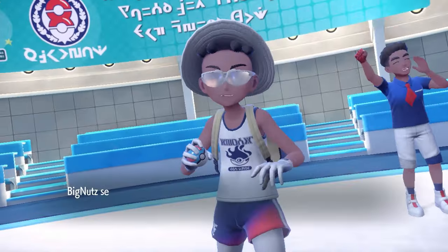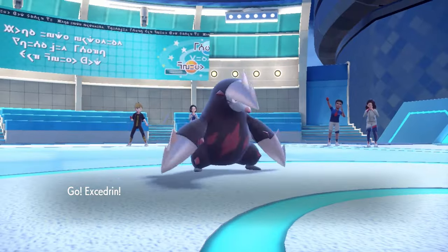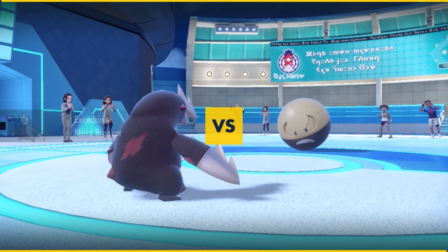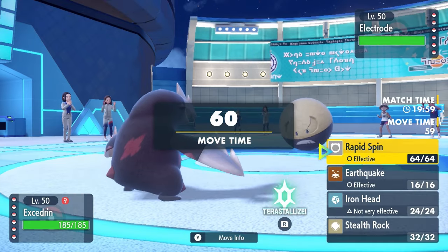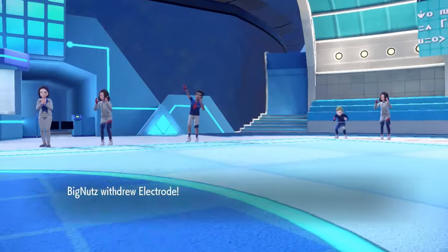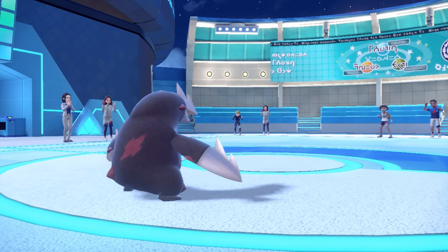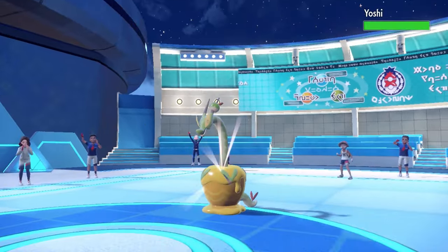My opponent is going to lead off with the Hisuian Electrode. Kind of to be expected — this thing likes to come in, go for like a Specs Volt Switch, do a bunch of damage, and grab a pivot. But I have a mole and I don't care about electric, and this thing probably doesn't want to go for a Leaf Storm. So I can set up my Stealth Rock essentially for free, and they hard switch into everyone's favorite golden boy, the Hydrapple.